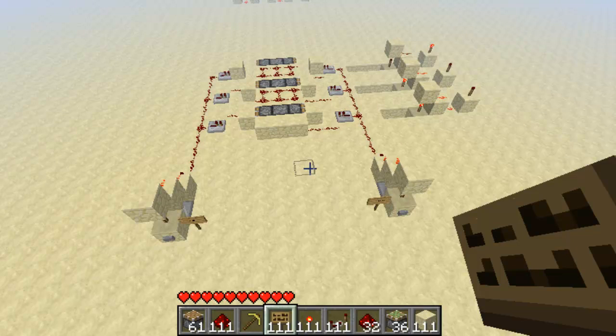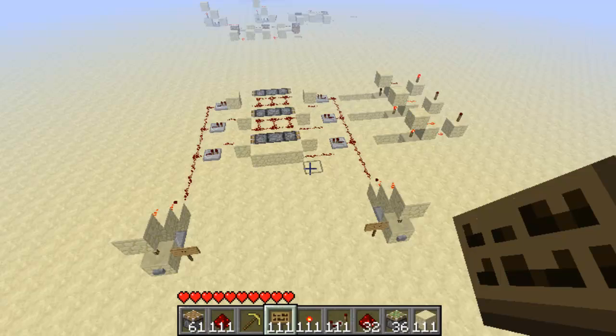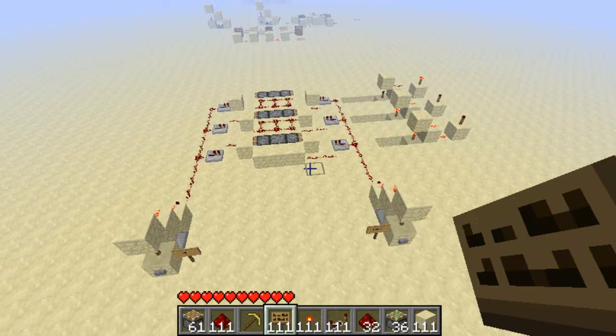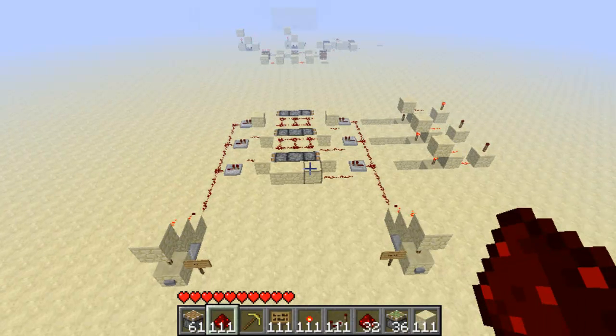Hello and welcome to another Minecraft video. Today I just want to show you a little something I just came up with. Basically it's an adder and a subtractor — it only minuses up and down one at a time. So this is basically a different way of doing score counting.